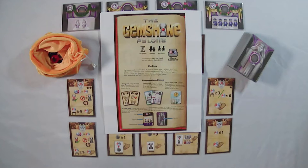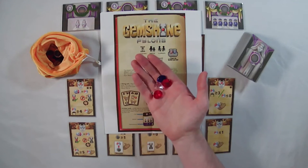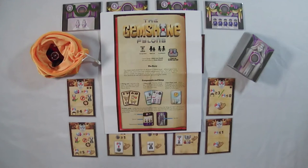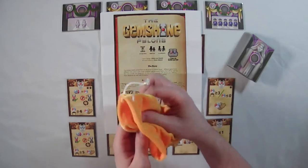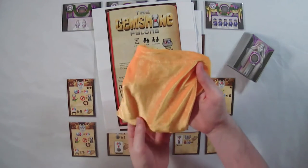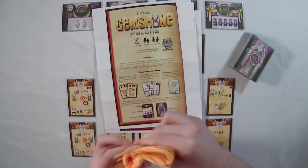The main difference from the final intended version is most of the art is considered final except for last minute tweaks. The gems in the bag may be a slightly different size, potentially a little bit wider, but not really noticeable. This bag itself will be considered a stretch goal in the upcoming Kickstarter campaign — it has a nice soft texture to it.